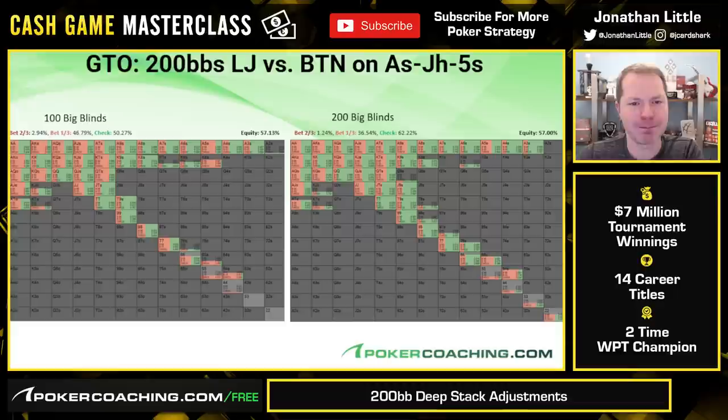Let's take a look at a scenario where we raise low jack, button calls, flop comes ace-jack-five. At 100 big blinds deep we check about half the time; at 200 big blinds deep we check 62% of the time, despite having basically the same range and equity. What are some differences? Basically every hand is checking a little bit more often across the board, but notably a lot of the ace-x hands are checking more often. On this board with a flush draw there are going to be more runouts where a hand like ace-king is just not the effective nuts, so you're betting it a little bit less often.